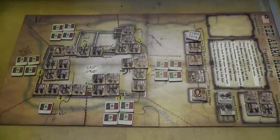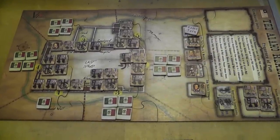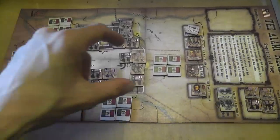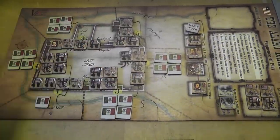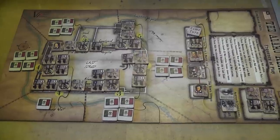The topic: Alamo Remembered — pretty well known. You, the player of the solitaire version, represent the Texian forces that will defend the Alamo desperately against up to three waves of Mexican attackers.